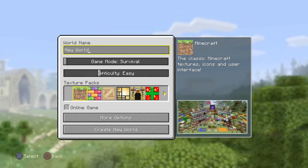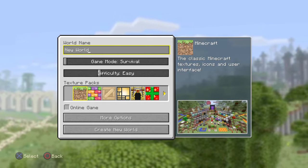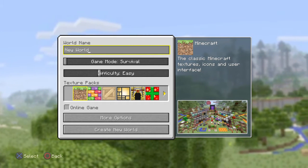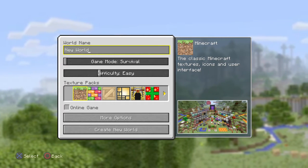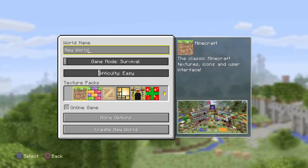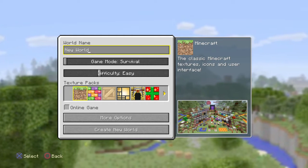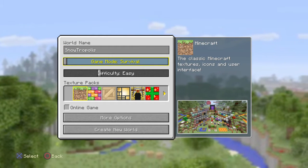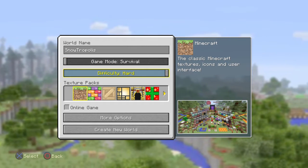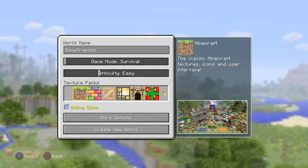So I'm going to change the name — instead of Snowland we're going to name it Snow Tropolis. Okay, Snow Tropolis, capital T. That is what I'm going to name it. We're going to do it as survival mode. Do you want this on normal or hard? Definitely not hard because I am a sissy — I usually just play on easy.